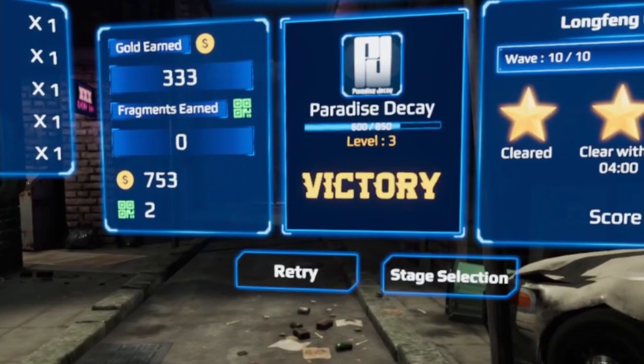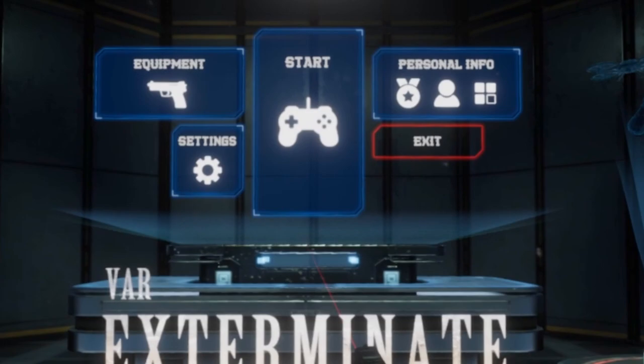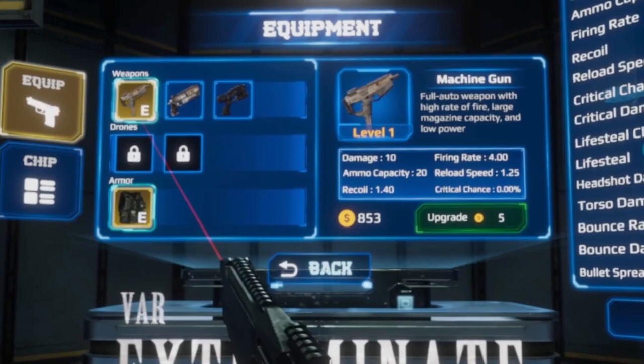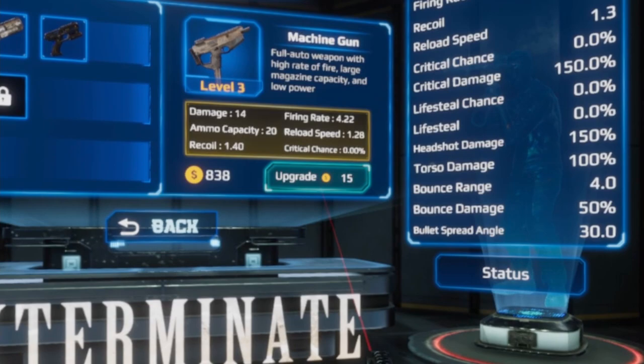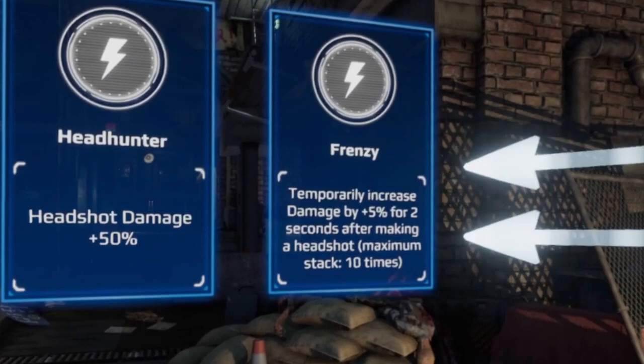Let's try another stage with a different weapon. We've unlocked stage three — let me go back and choose the first gun which is a machine gun. I'll upgrade it a little bit. Stage three — we're in the back alleys again. I love these effects, these scenarios are really nice.